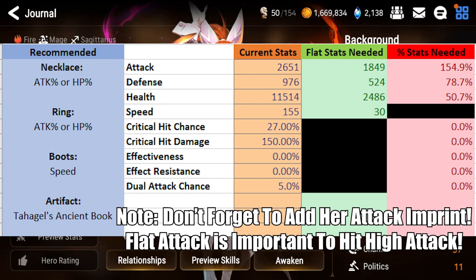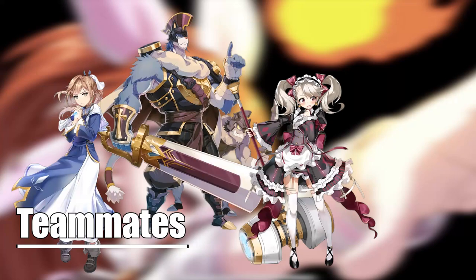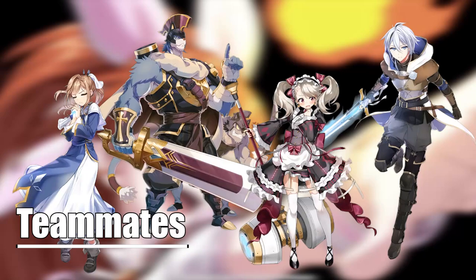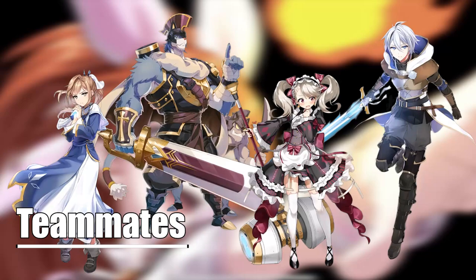When choosing teammates for Researcher Carrot in World Arena, consider Dien, General Pergus, and Maid Chloe — all attack buffers that make Carrot's burns do significantly more damage while providing survivability or utility. Adventurer Roz is also notable: after soul burning the S3 and using S1 to detonate, Roz's S2 can guarantee an additional detonate on a second character, getting two enemies off the board very quickly. He also provides a strong defense buff.